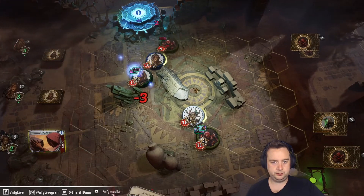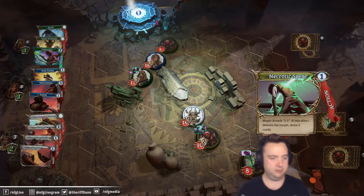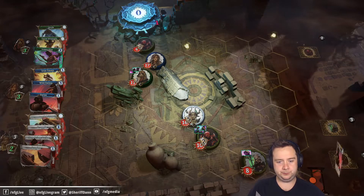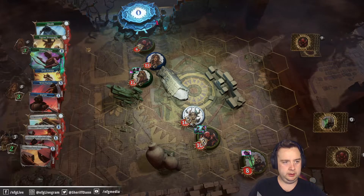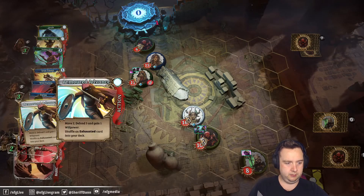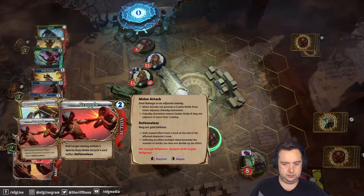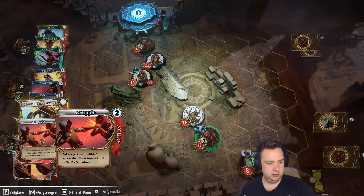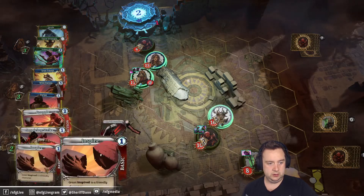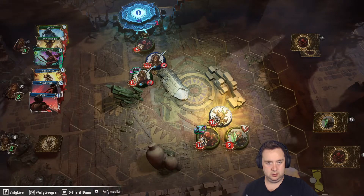Let's just take the power shot. We've still got that inspire up our sleeve, and we got inspiring strike this turn too which is actually better. So we can pull that enemy in two spaces, even advance to here and grapple them. We want to get this guy off the field if we can, and inspiring strike boosts our allies.